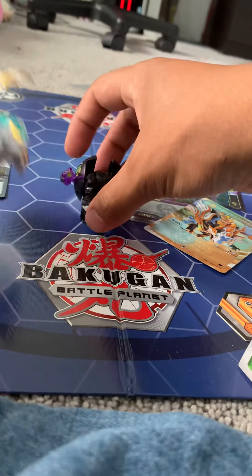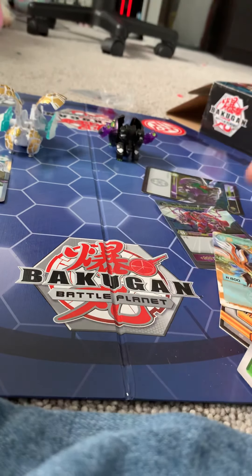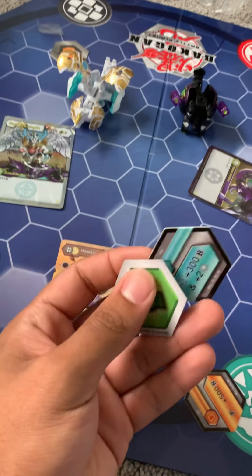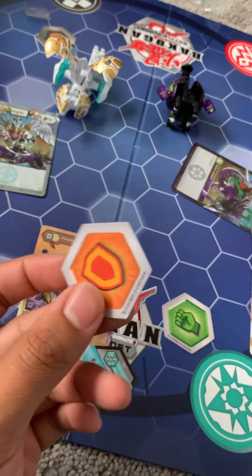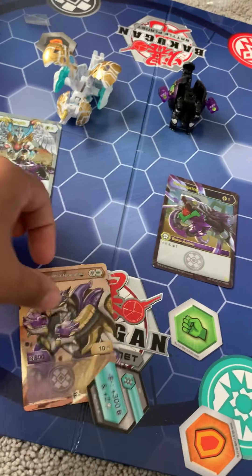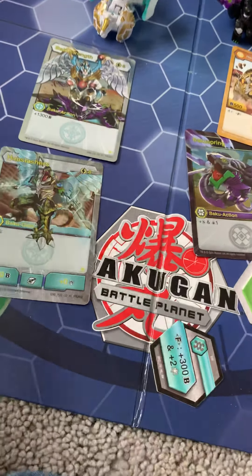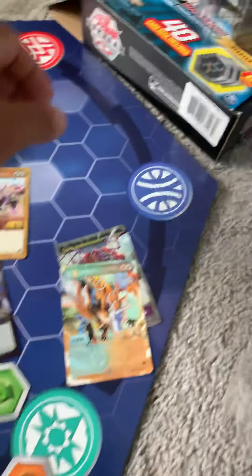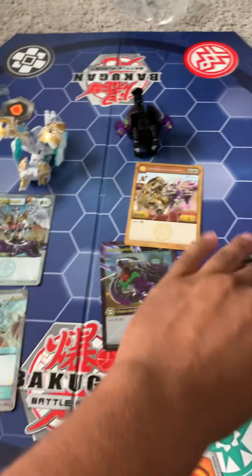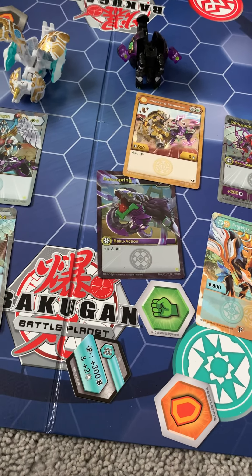That is it for this unboxing. We have the Pegatrix Gilator and the Halcor Remperion. Tell me what you guys think about these new Fusion Bakugan — they're pretty cool, honestly. The Fusion Bakugan cards are definitely something you want to look out for; play some of these and see how mad your opponent gets. I think it's a good deal — you get really nice card designs, cool ability cards that correlate with your Bakugan, unlike some starter sets. Again, that's it for this unboxing. If you guys liked what you saw, hit a thumbs up, and I'll catch you all later. Peace.